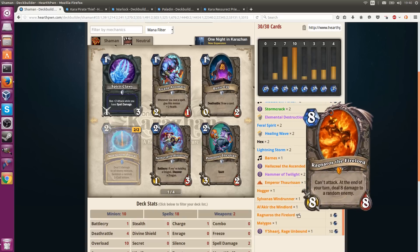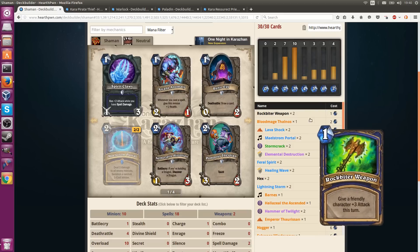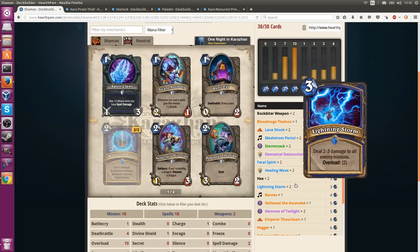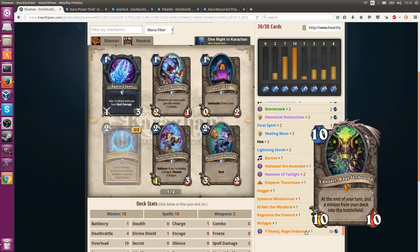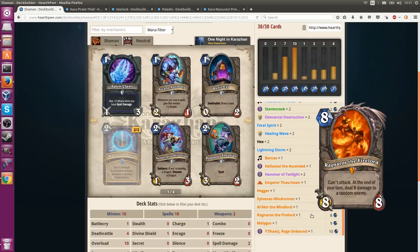Ragnaros the Firelord, of course, comes out as a 1/1, deals 8 damage to a minion, and then gets taken out by your opponent's anything the next turn. Malygos is 4 mana to get 5 spell damage on the board. This deck isn't really built around burst damage to your opponent, though you could play it that way — but it could turn your Lightning Storm from 2-3 damage into 7-8 damage, which is a huge difference, basically clearing anything your opponent has for 7 mana. And the ultimate dream is getting Y'Shaarj Rage Unbound out for free, because that'll be a 1/1 that summons one of these huge cost cards onto the field for free.